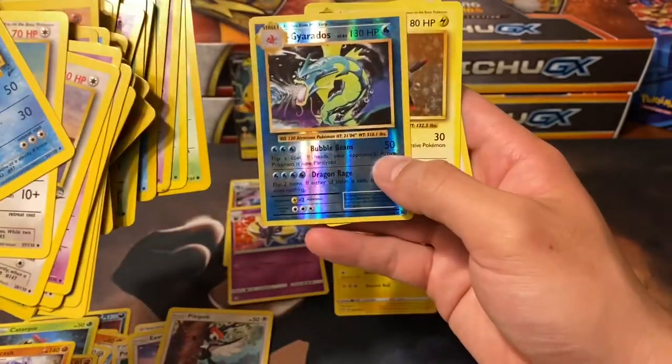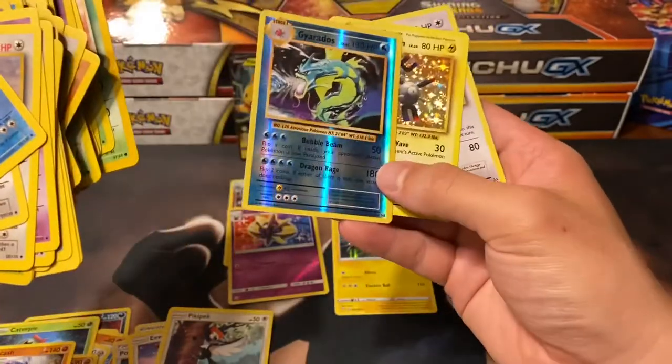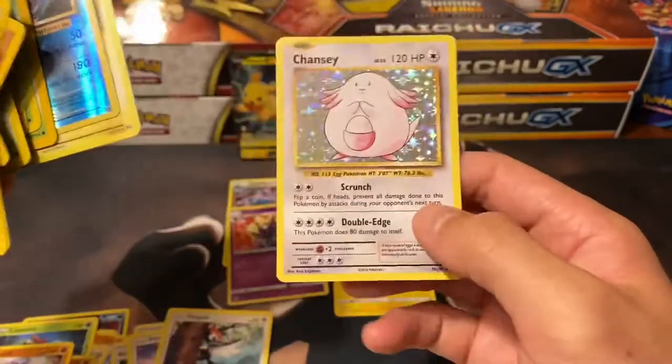Finishing up with some Evolutions cards I still need - because I just haven't pulled all the Holo cards and I'm slowly ordering the Ultra Rares. Got a Reverse Holo Gyarados that has a ton of scratching on the Holo foil, a Holo Magneton, and a Holo Chansey.